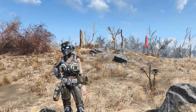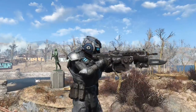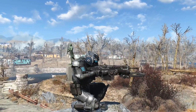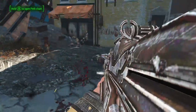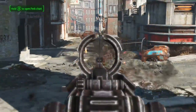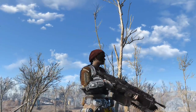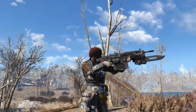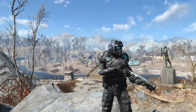Moving on to the weapons now, let's start with the Lancer Assault Rifle. Be wary of its size in first person though, as the mod page does point out that it is necessary for it to look the right way. It does come with a range of mods, including both the chainsaw and retro bayonets. Each of these upgrades will require some materials and the right perks.